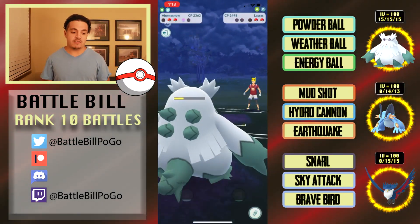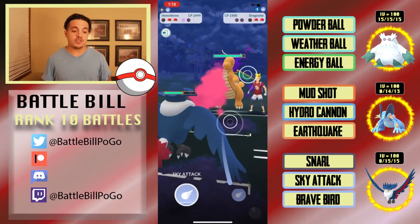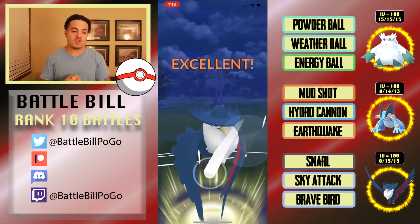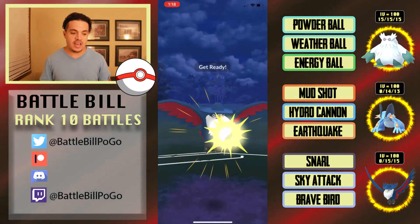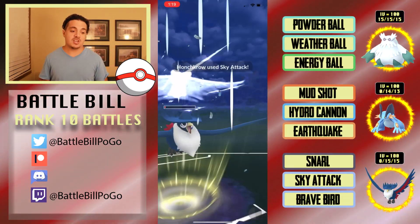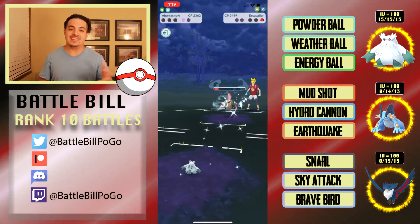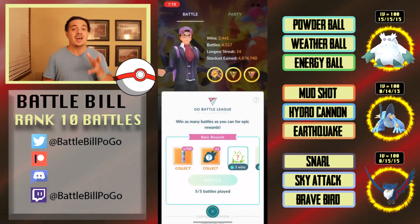After taking down Lapras, I wait and bring in Honchkrow with a one-shield to no-shield advantage. They counter with Dragonite — I'm tempted to go Sky Attack but need to one-hit it, so I go Brave Bird. I double-checked the simulation: if I hadn't gone for Brave Bird, Dragonite would have survived. I still get to a Sky Attack which gets Escavalier very low, but I end up losing the match to those super effective Counters.